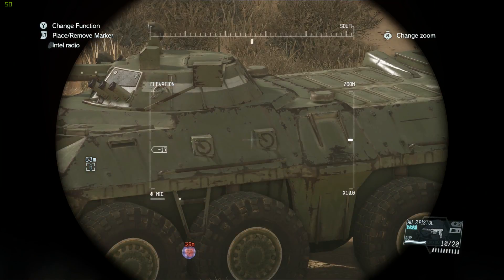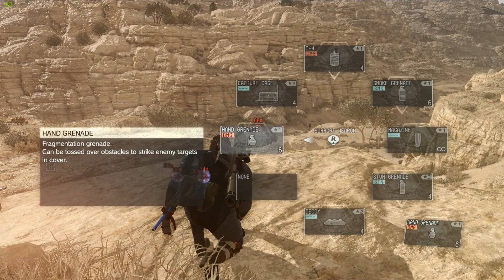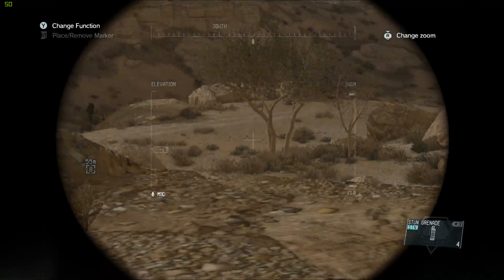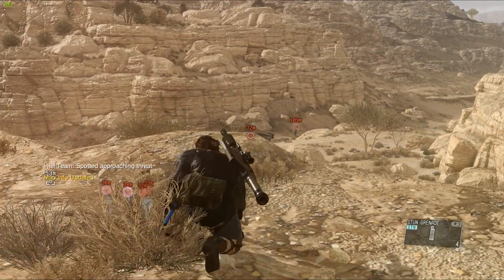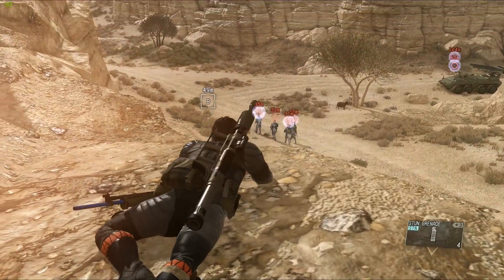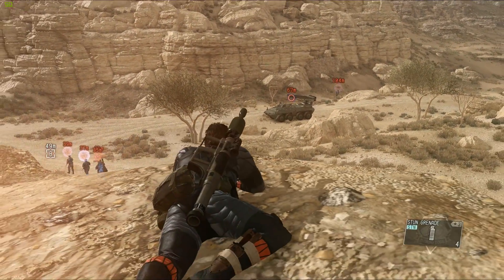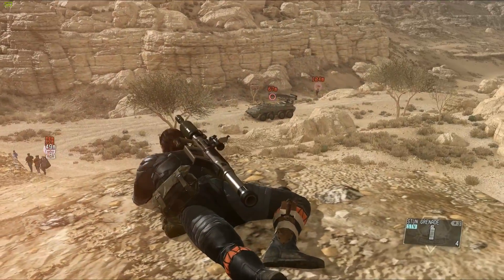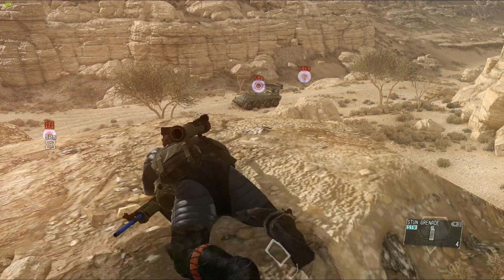Okay, this is one of these. We could use a stun grenade. Enemy presence detected, the map has been updated. I can't throw it that long. I think we can hit and run. Smoke.